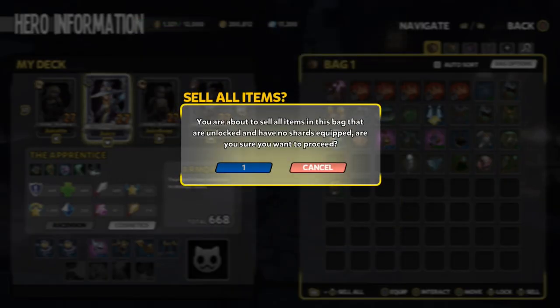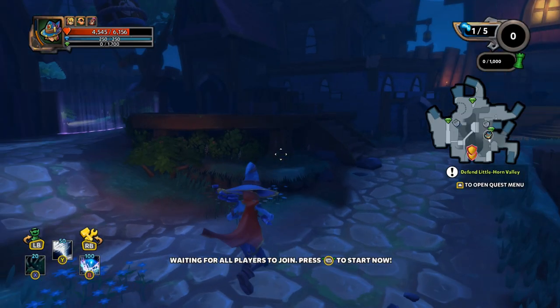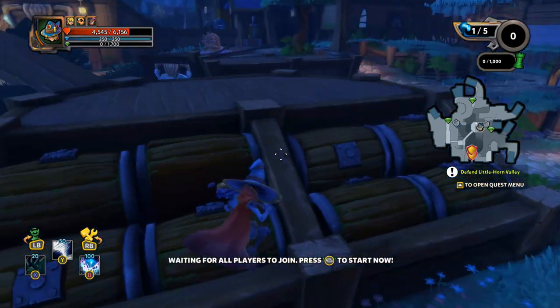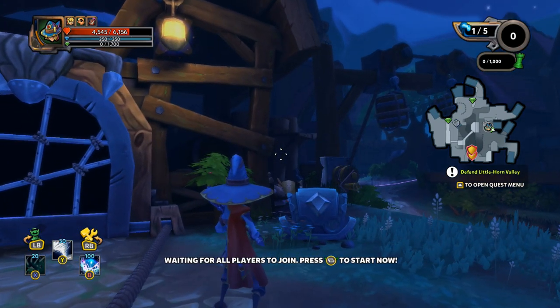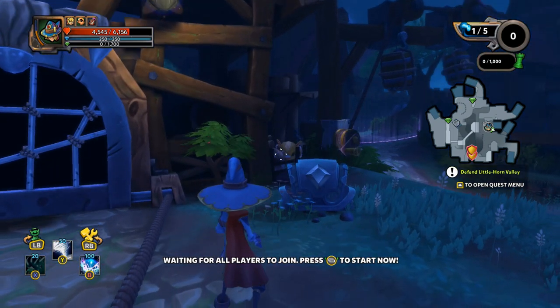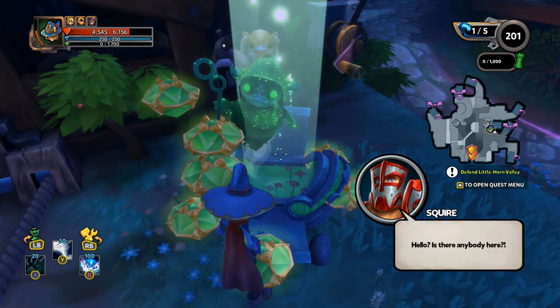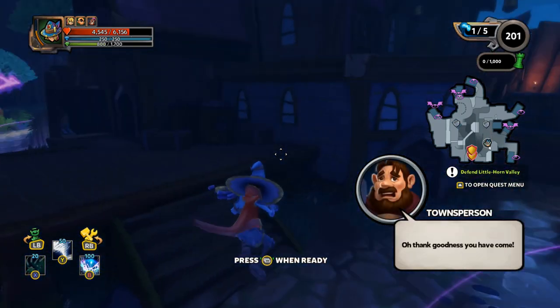I'm going to go ahead and swap to that staff and then we'll get rid of the rest of this stuff and move along. So anyway, here we are on Little Horn Valley. Since my last episodes, I've got all the heroes unlocked now. Trendy was kind enough to hook it up for me which is awesome, however I'm not going to play any of them until I complete the campaign - I want to at least get the campaign experience done.